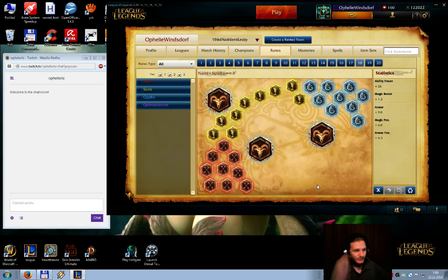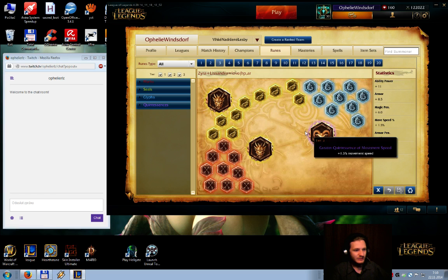Now let's talk about runes. We have two types of rune pages. The first one doesn't have any HP runes — we have a lot of damage with 24 ability power. Of course we need flat armor so we can survive, and we have hybrid armor penetration since we are auto-attacking a lot.